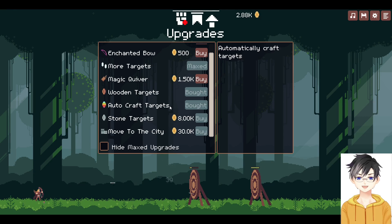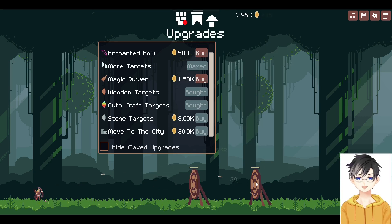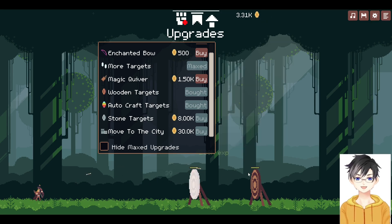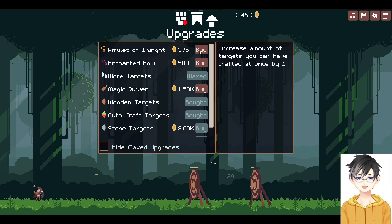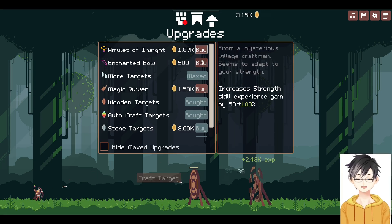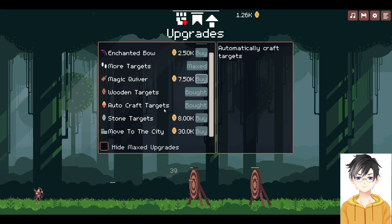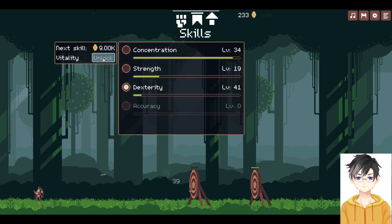Over here is a store where you buy your upgrades. As you can see there are quite a few. I have auto-craft targets on, which gives me new targets every time they get destroyed — that was technically the only thing I was actually clicking. There was a button that said craft target. These are wooden targets — upgraded from the straw targets you start with. These are slightly harder, the bar over the top of them is bigger.